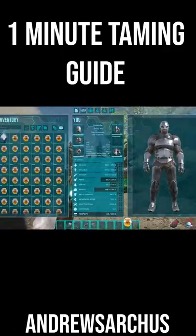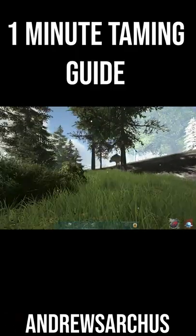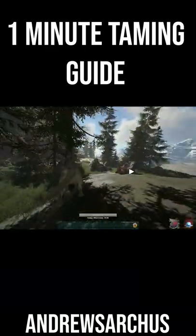Once he's on his own, put some honey in the last slot of your hotbar. Don't get too close to the Androsarkus because he'll attack you, but get close enough so you can press that button and drop the honey close to him. If you're close enough, he'll start wandering towards it, and as soon as his head goes down to eat it, run up to the side of him and jump straight on his back.